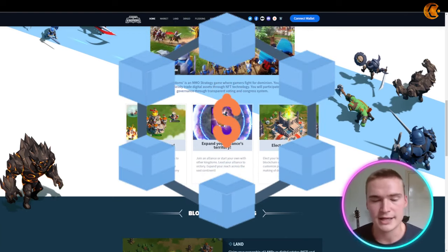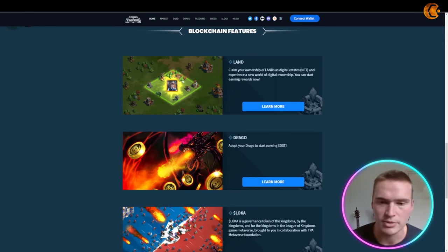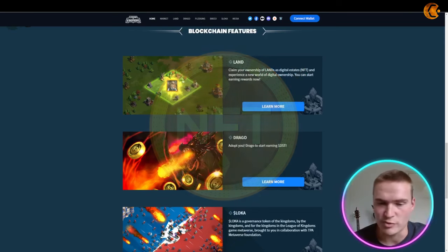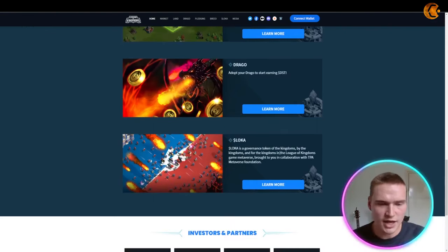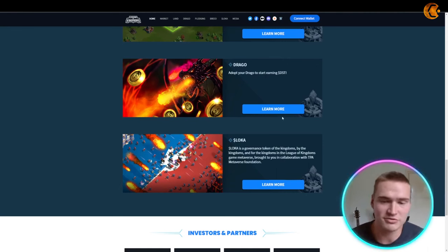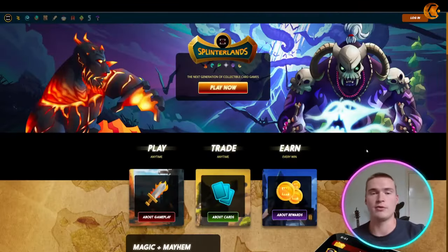You can elect leaders via on-chain voting using the blockchain. The game has three blockchain features accessible on both app stores: land (claimable NFTs), Dragos — dragons you can adopt to earn passive income with DST tokens — and LOKA, the governance token you can use to have governance over the game. Definitely a game worth checking out; links are in the description.